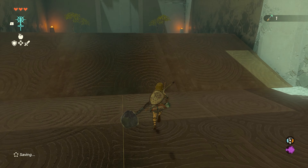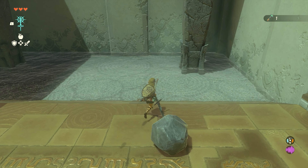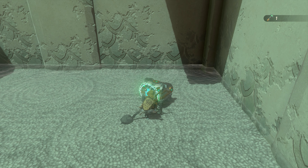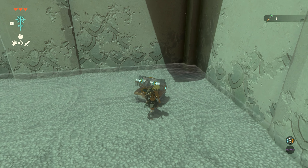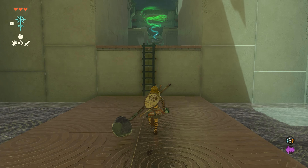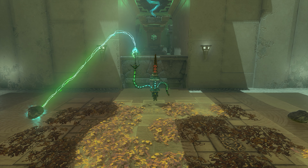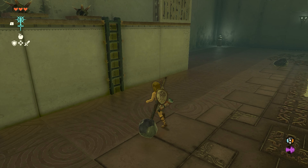You got a small key. I didn't even notice that there's a chest up on that one. Arrows — we're gonna need a lot of arrows. So these guys, they can fuse as well. But little does he know.